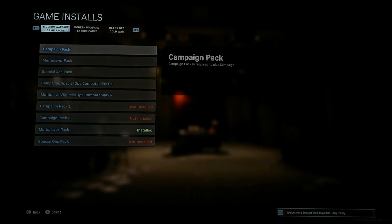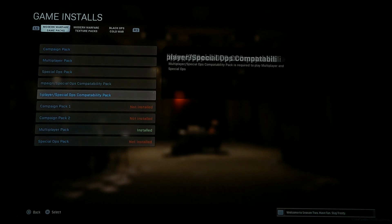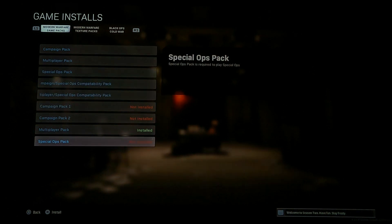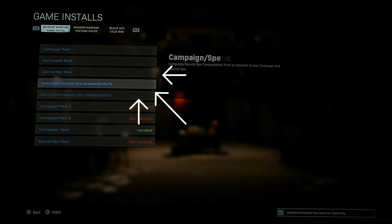What you want to do is log into the game, hit R3 or go to where it says it's all suspended, and then you get brought to this screen. You want to click on the packs and install all the packs — not just one pack, not just two packs — you want to install all the packs. That's part of the glitch fix.